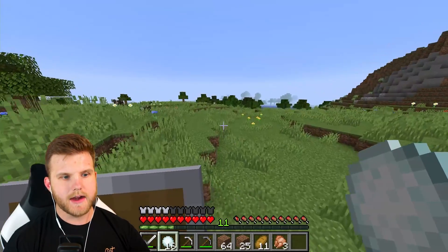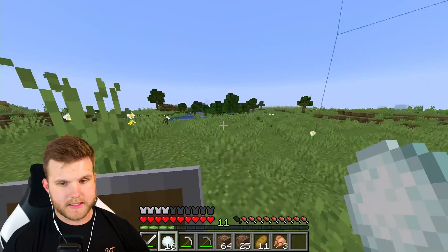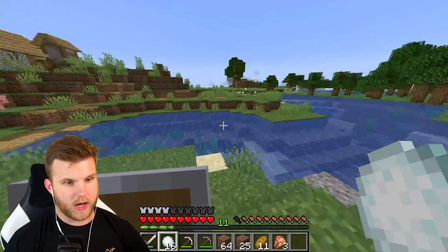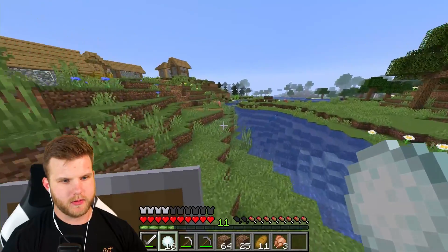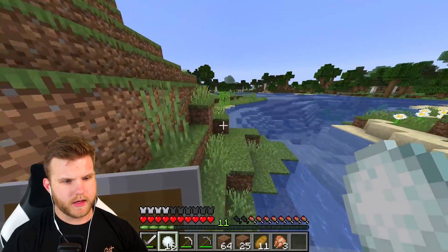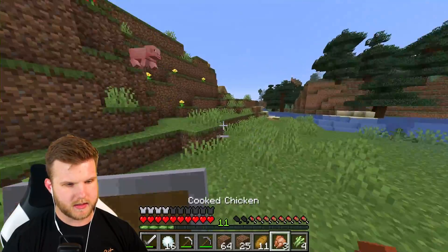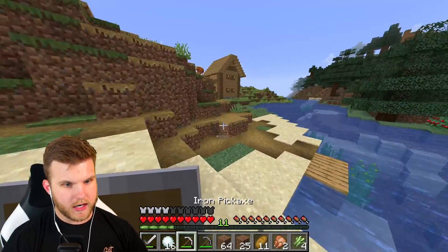Now the question is: how does the snowball work on endermen? For normal mobs it just freezes them, but endermen teleport — so can they teleport out of the freeze or not? There was a farm here at some point; this village is wild. Where would I find an enderman? The nether for sure. Maybe we can go on a diamond-mining journey. Maybe there's one in the desert — wait, there's an enderman right there! I just saw him!